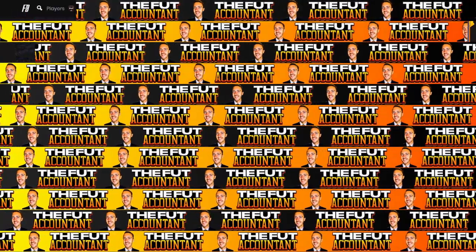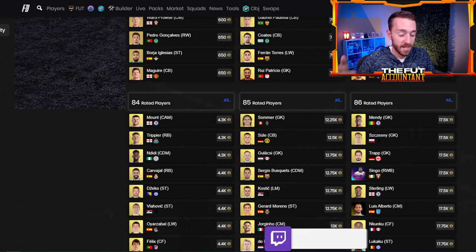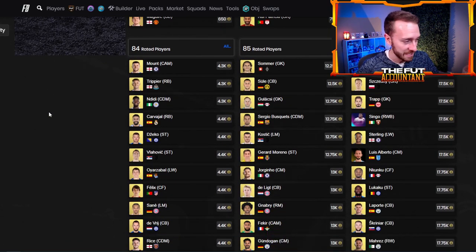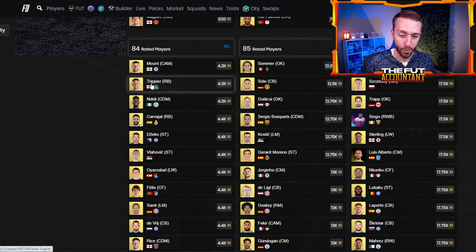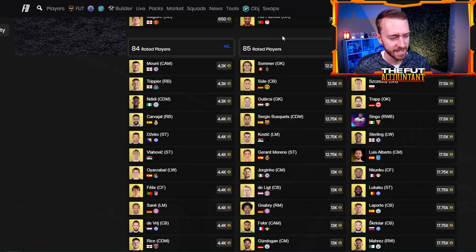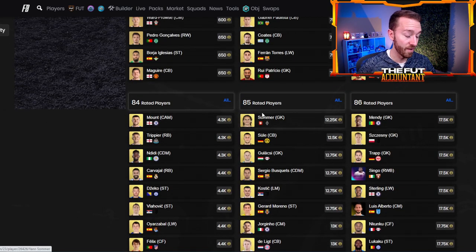Every time we have an SBC like that, we have to talk about SBC fodder. In yesterday's video I was suggesting maybe we wait a little bit to buy fodder, but since content yesterday was so quiet and there probably wasn't a lot of packs being opened either, fodder prices are just up slightly — not that much. Last night 84s were 4k, now they're 4.3. You can probably still win these on bid at 4k. We've got squad battle rewards going to be paid out today, so that might bring a little supply to the market. If we do get an icon pack or some sort of hero player pick today, fodder will start moving up.